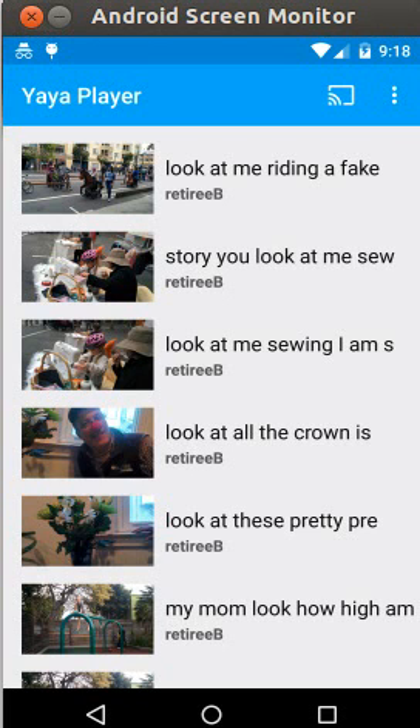To review: as a new user I logged into the Yaya Player app using the shared credentials that were used by the grandkids in the Yaya Creator app. I used the Chromecast icon in the upper right to connect to the TV — no need to worry about the remote, the app turns on the TV and selects the correct input source. Then I just tapped play on the first item in the video list and it automatically started the full playlist.